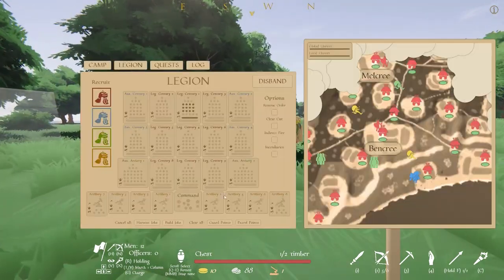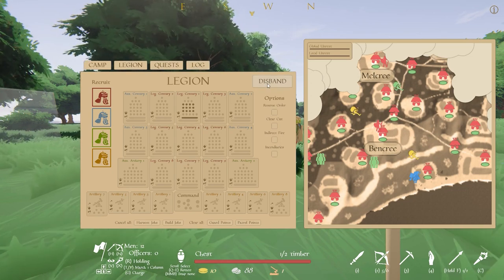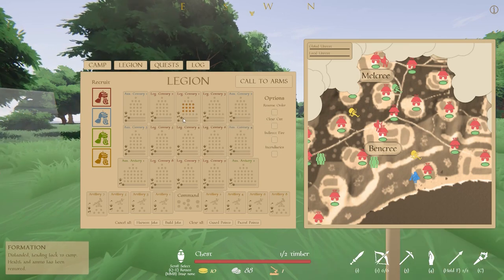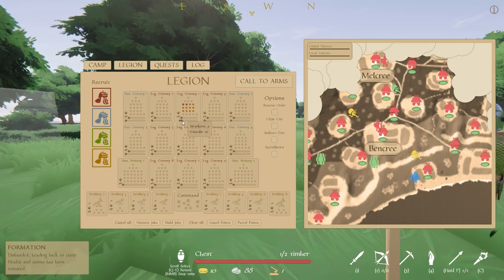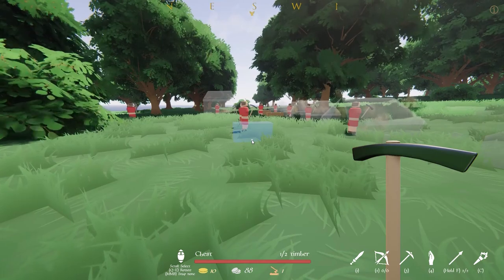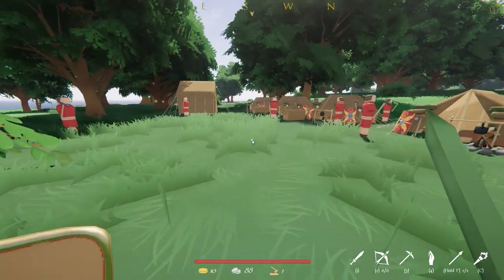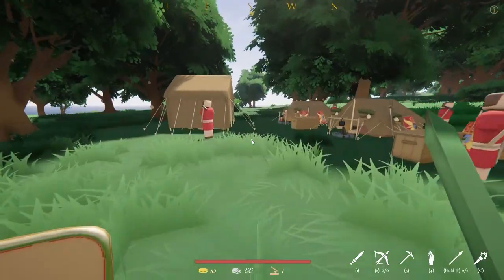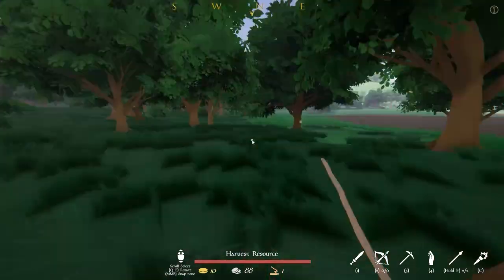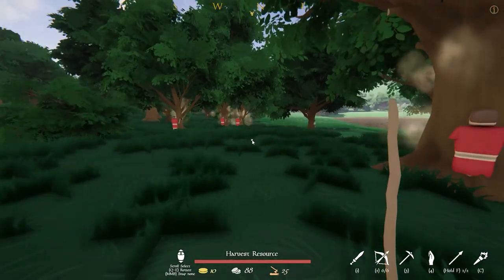To actually begin construction of the camp we will need to assign soldiers to become workers. We can do this by pressing Tab and heading to the legion section. Here we will need to disband our troops and then put the slider with the little flag all the way to the left. This will allocate these soldiers to the guard or worker roles. If the slider below is to the left they will become guards; if it is to the right they will become workers; if it's in the middle these roles will be evenly split. Workers will be dressed in Roman red and will not be wearing any armor. These workers will start building automatically and will also collect wood for us. To harvest wood, press four to equip the command stick, scroll until you find the harvest resource section, then go to a tree and left click to harvest it. Workers will then collect all the wood until the chests are full.